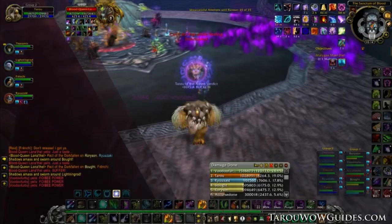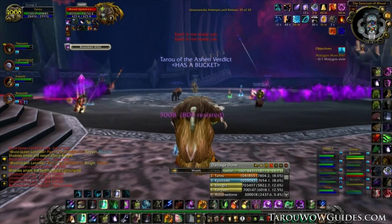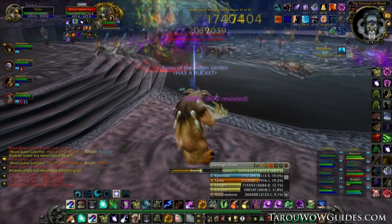Finally, Pact of the Dark Fallen, which inflicts damage on nearby players and yourself. It links 2 players together and they must come together to get rid of the link. We found it easiest to have anyone inflicted with it meet in the middle of the room and wait until the debuff is off before spreading back out.